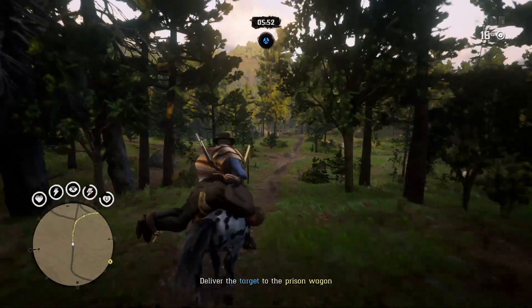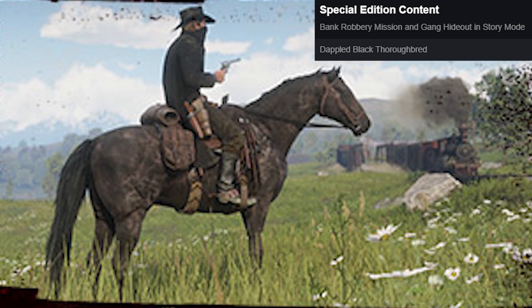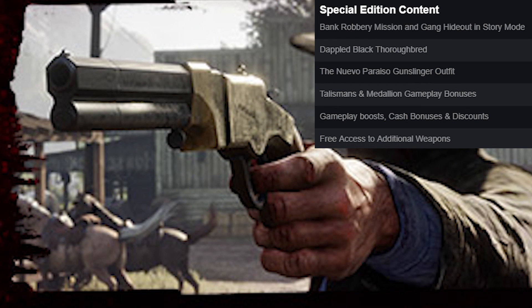Let's jump into the special edition first. The special edition of Red Dead Redemption 2 includes a bank robbery mission and an extra gang hideout in story mode, the Dappled Black Thoroughbred horse, the Nuevo Paraiso Gunslinger Outfit, the talismans and medallion gameplay bonuses, other gameplay boosts, cash bonuses and discounts, as well as free access to additional weapons in story mode: the Varmint Rifle, Pump-Action Shotgun, and Volcanic Pistol.